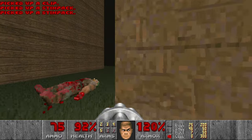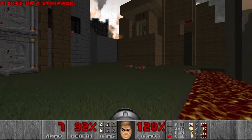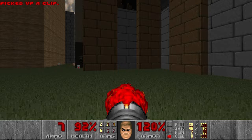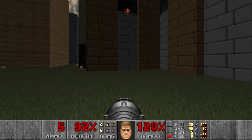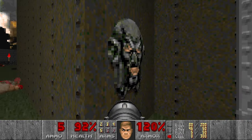Since we have the red key, we can move on to the red door. But first I want to kill some of the imps and blow them up with the rocket launcher. I think that's good enough.